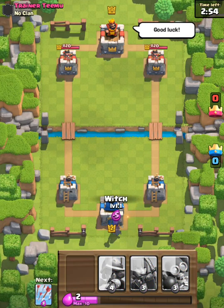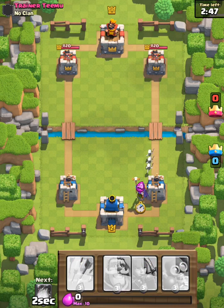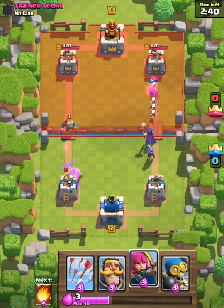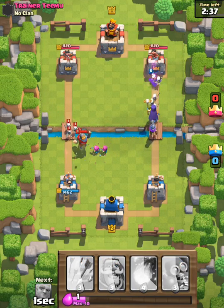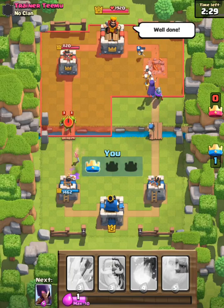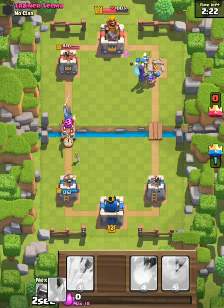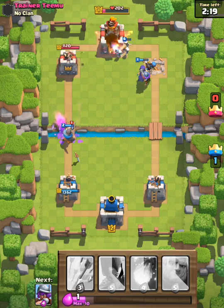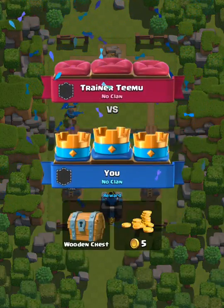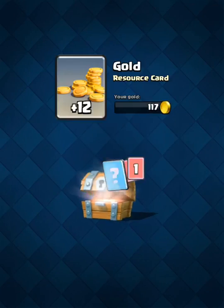Then we'll maybe end the video after we finish these matches, because it just gets a little boring if it's a really long episode. I'm going to get the archers right there to take out him, and then a bomber here — because why not. Those goblins won't do anything, so I'm going to put the knight there to take out those. Good game. At least he actually tried in that one and didn't just place skeletons.